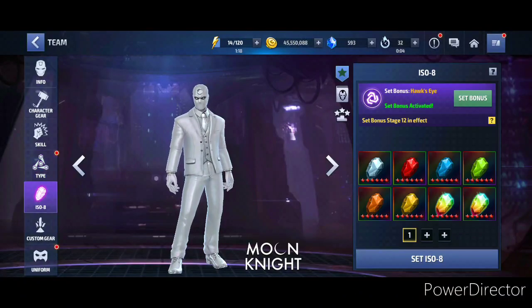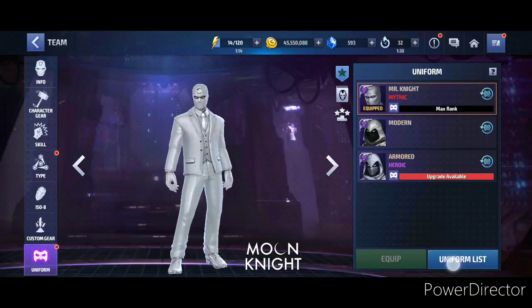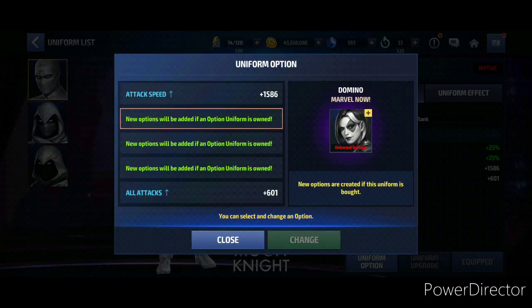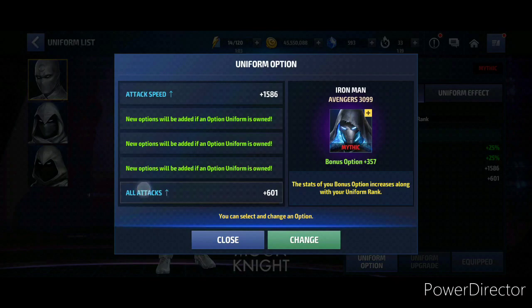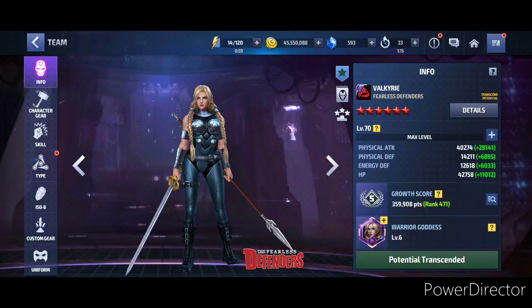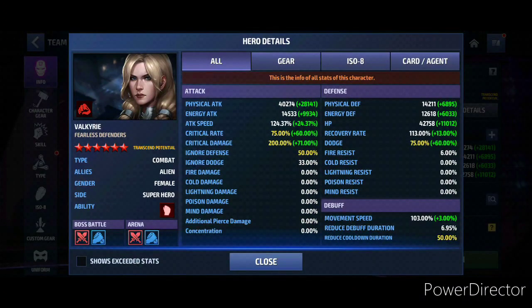All skills are of course level six, tap enhancement zero, overdrive is Hawkeye, and a CTP of Energy with a mythic uniform with only two out of the five options. I was thinking to get Domino — I never got Domino, I might get Domino, I'm not sure. Let's take a look at Valkyrie's build now.